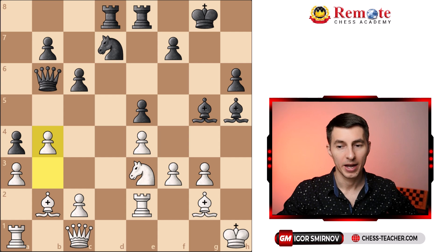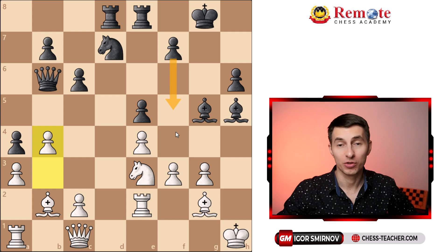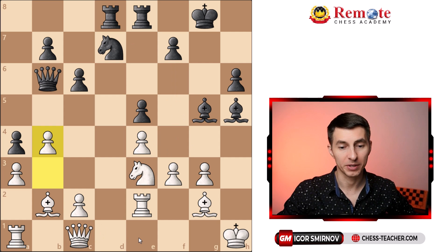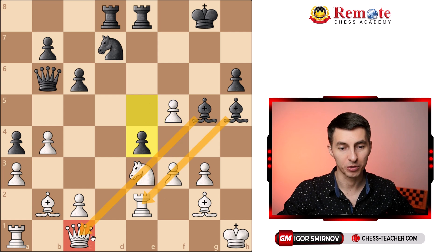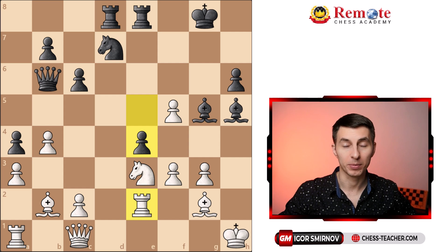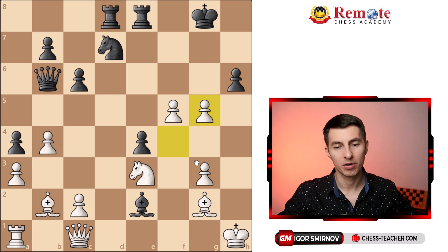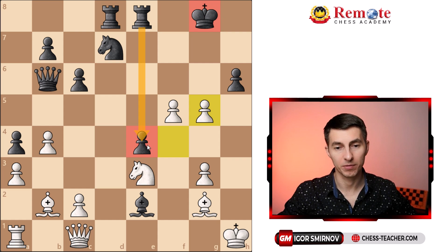Kasparov played another great move, pawn to f5. Black has to change the situation and attack, because if Black plays waiting moves and White plays queen e1 and knight to f5, it can get really tough. So f5 is Black's way to take advantage of all these pins and attack brutally right now. The pawn on f3 is hanging, and for a moment it may seem like Black is taking over. But Kasparov played the right move — pawn f4, the only move that saves the game. It gives up the exchange, White gave up the rook for a bishop, but at least the position remains closed and the king is still safe.